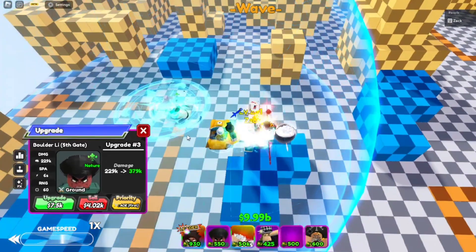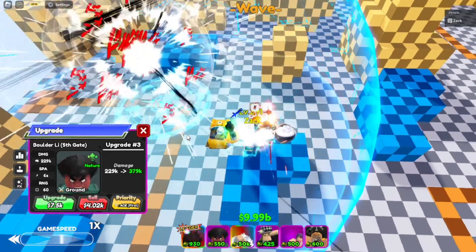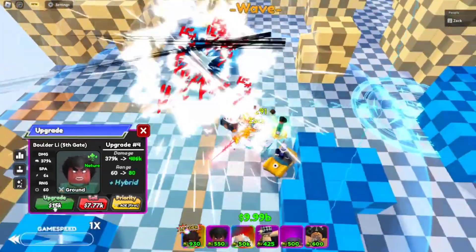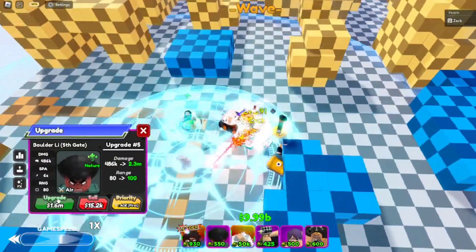Okay, boom — just like that. Slam, kick, smash — let's see what this animation does. Damn, that's some W animation. He's a hybrid type.